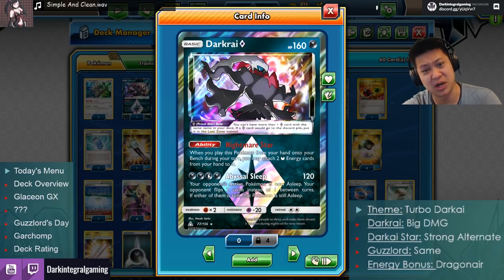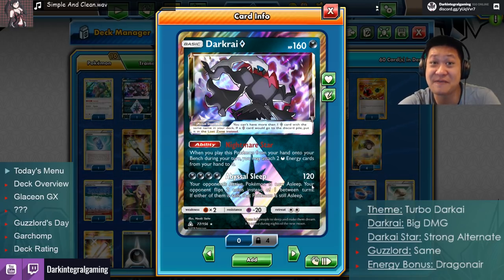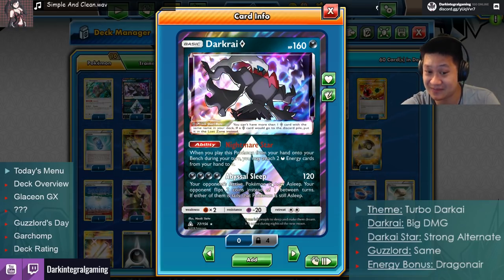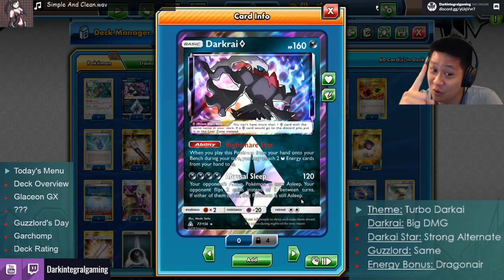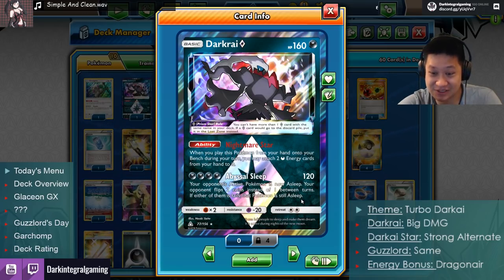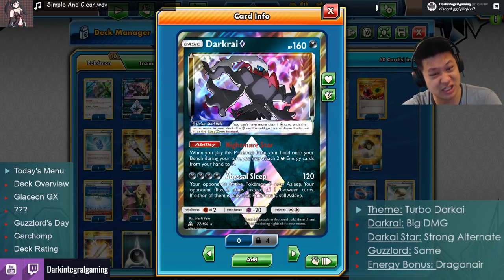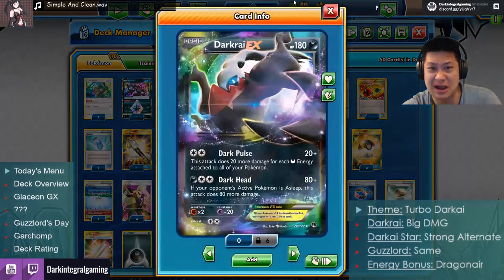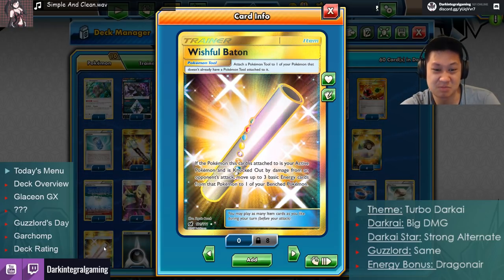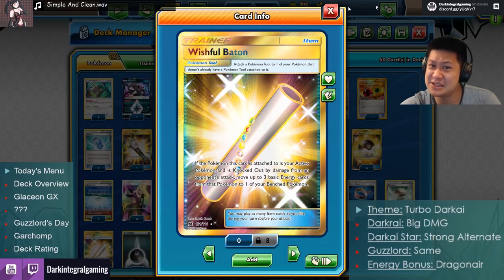You won't be able to instantly charge them up, but next turn it'll be close. Abyssal Sleep — the damage is low enough for a two-hit KO, not enough to push for a one-shot, but the debuff is unique: this special sleep makes you flip two coins, and if one is tails there's a 75% chance the Pokémon stays asleep. Without switches, it's a death sentence. However, at 400 HP he's a Prism Star, so once he goes down you lose 80 damage from Dark Rise. Give him a Wish Baton for insurance.